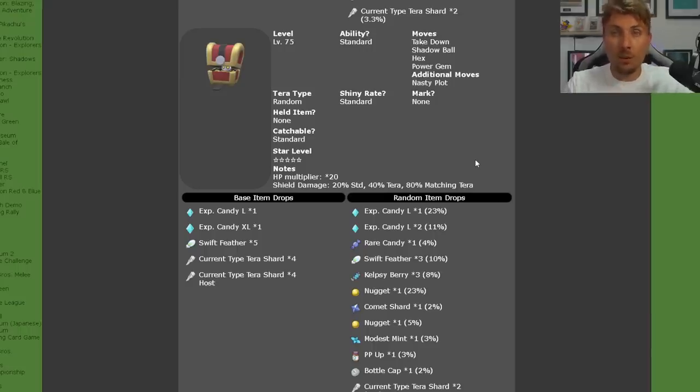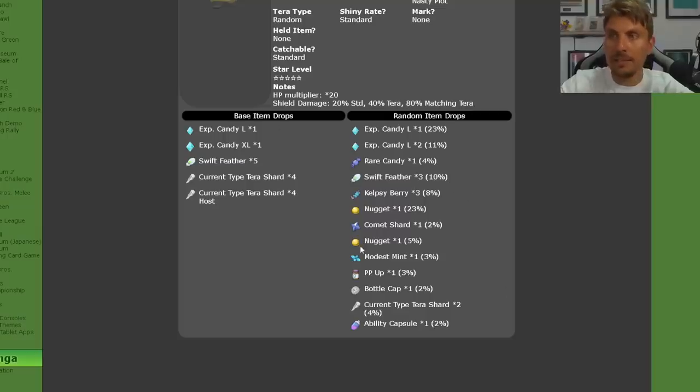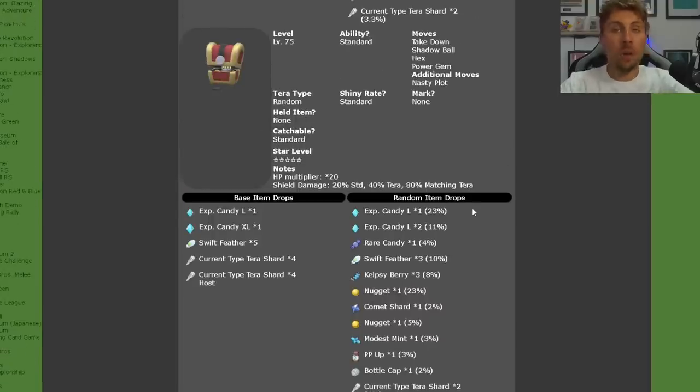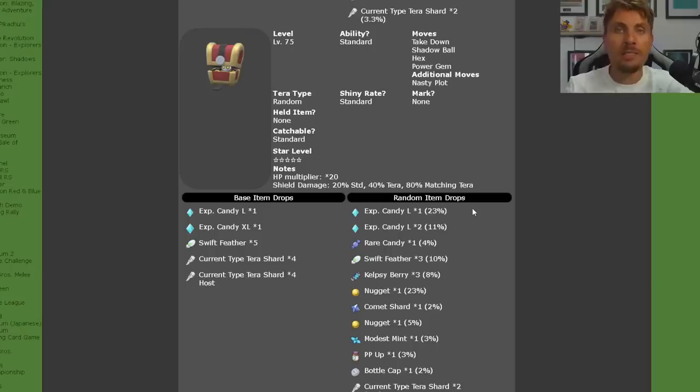Not only have they not increased the shiny rates, but it's advertised as obtainable at those regular rates. There is also a glitch with the item drops. You should be getting large XL candies, Tera Shards, Rare Candies, Kelpsey Berries, Ability Capsules, and Bottle Caps, but when going into these Tera Raids you are just getting blank item slots showing up as Tera Shards with nothing actually rewarded. This is another issue in the long line of problems with Scarlet and Violet Tera Raid events, and it doesn't appear to have been fixed despite the Nintendo Direct announcement.